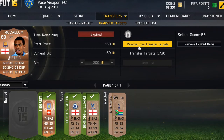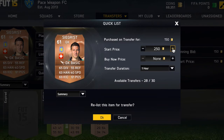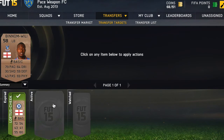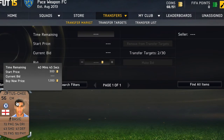We actually won the goalie from Asmila. We're going to list him up for about 300 coins — he should sell in about three hours, but you can also list for 12 hours to be safe. As you can see, we just won both of the players we bid on.